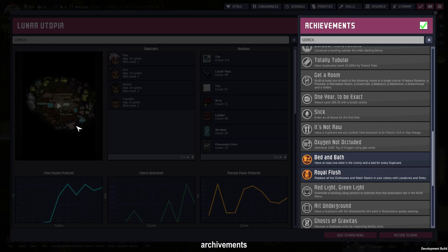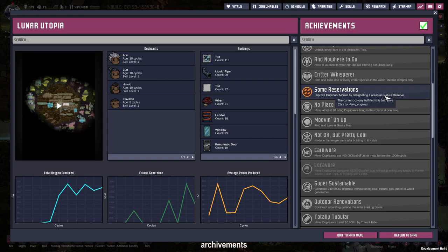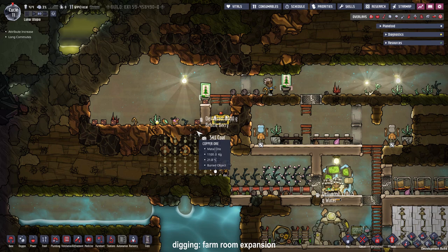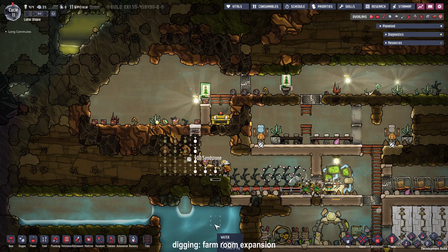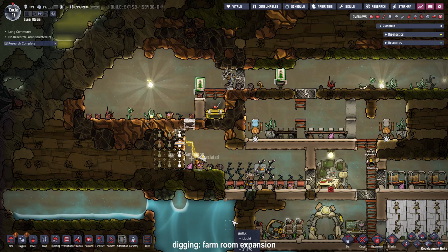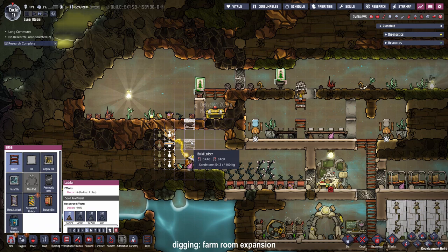You can see Ape finishing the door, and just for that we have another nature reserve — and because we built four already, we get an achievement called Some Reservations. As the next step, I think expanding the farm area could be a good idea so we can feed more dupes in the future. I also had the idea to make the farm area a nature reserve as well, just by placing a ladder here. We need to make the nature reserve on top of the farm area a little bit smaller so it has a maximum room size of 120 tiles. Why not also make it a shortcut for some of the dupes.